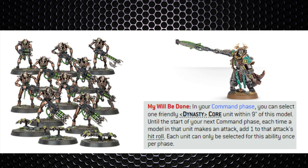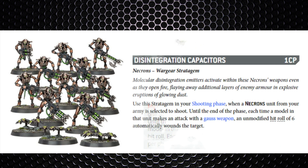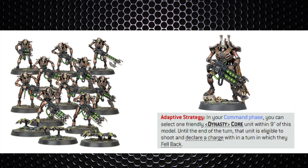Warriors at strength 5 with their Gauss Reapers can simply set themselves up and bunker down on your home objective. You probably need an Overlord for My Will Be Done so you can hit on twos, and as soon as one of those jump pack targets is in your face — maybe because of a failed charge or scarabs falling back — unload your Gauss Reapers. Spend the CP on the stratagem for the Gauss Reaper weapons to hit on sixes to auto-wound.